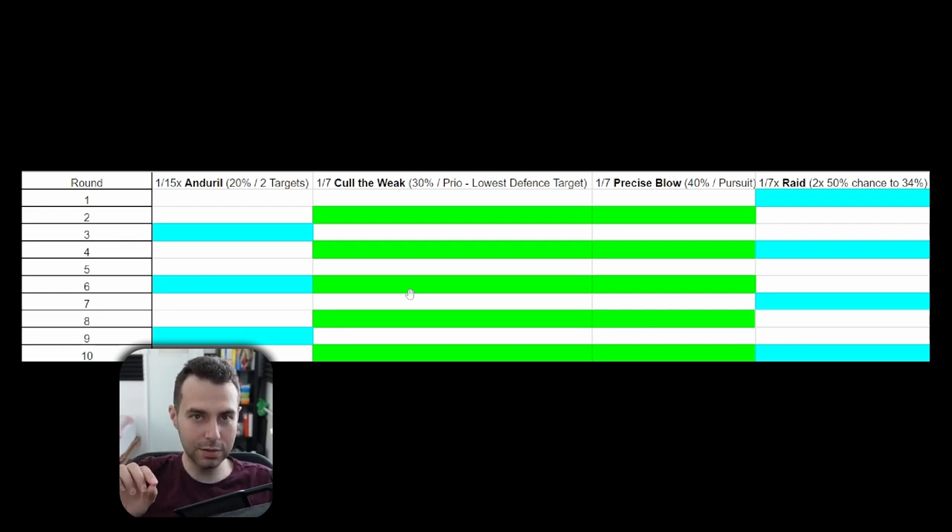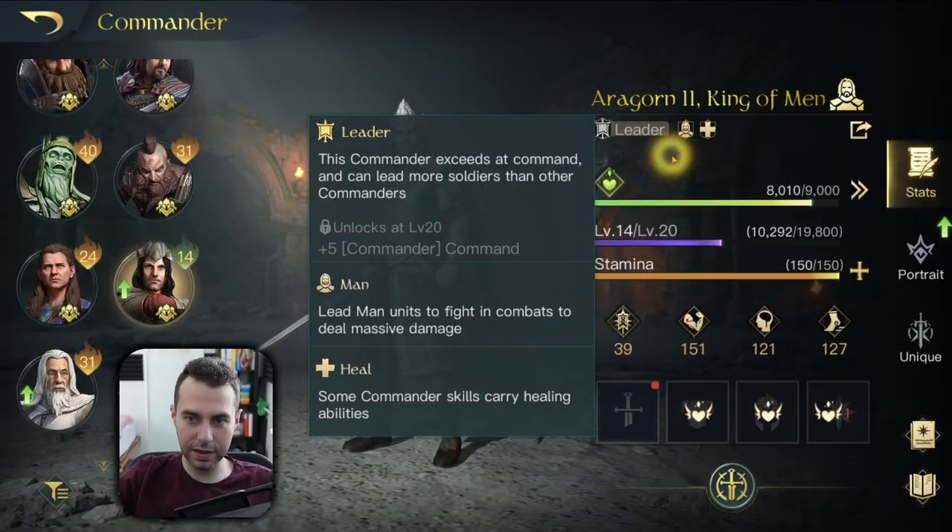The reason I want to explain why I consider the leader typing a waste on Aragorn: he is dealing damage by himself, so I think the warrior typing would have been much better. My assumption is that the game devs probably knew the warrior typing would have been too strong considering how much damage he already deals, which is why they gave him the leader typing as a fallback plan to not make him too OP. If I could choose, I would have chosen warrior because of the high commander damage.